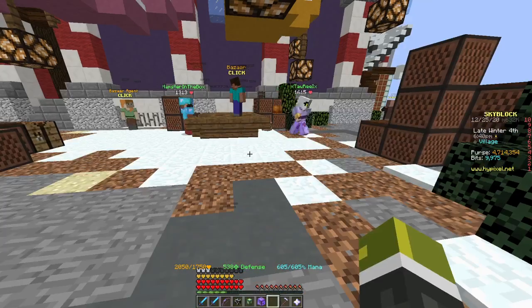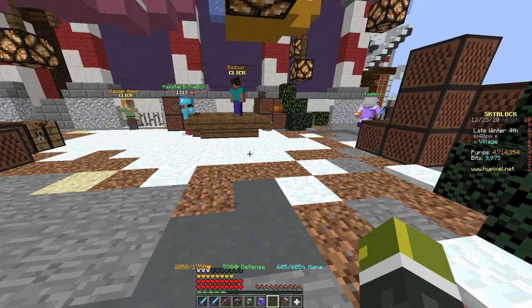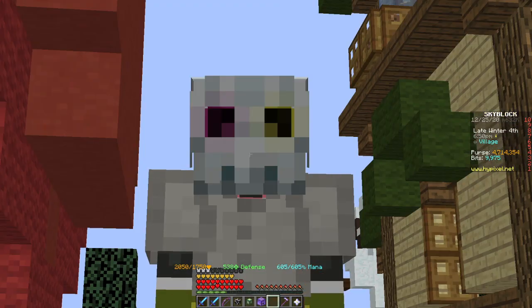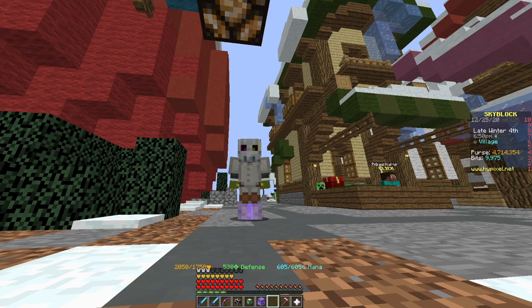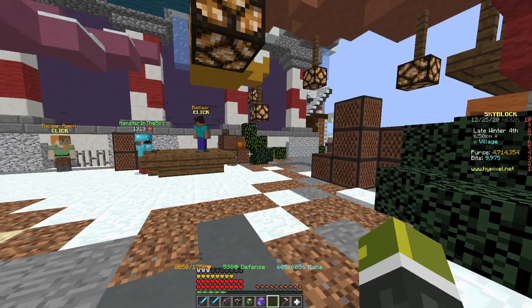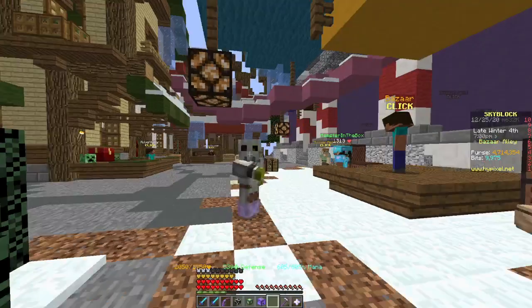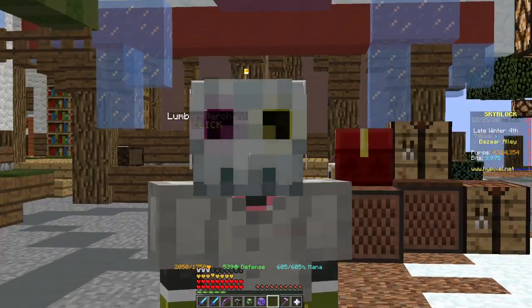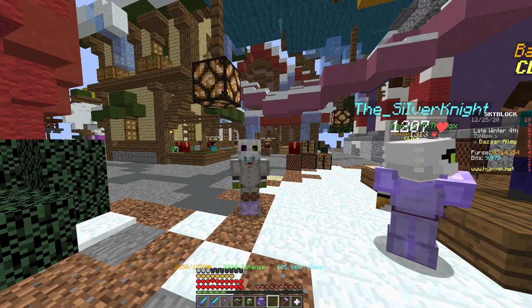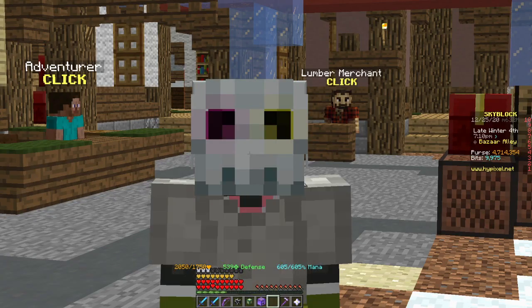So today we are going to be needing the personal compactor. I know a lot of you guys actually stopped watching when I said that last time, but you really don't need a personal compactor, it just makes it a little bit easier. Got this tip from someone in the comments — make sure to check him out. It's Furball, he's a hamster, that guy is really good at Hypixel Skyblock, so make sure you check his channel out as well.